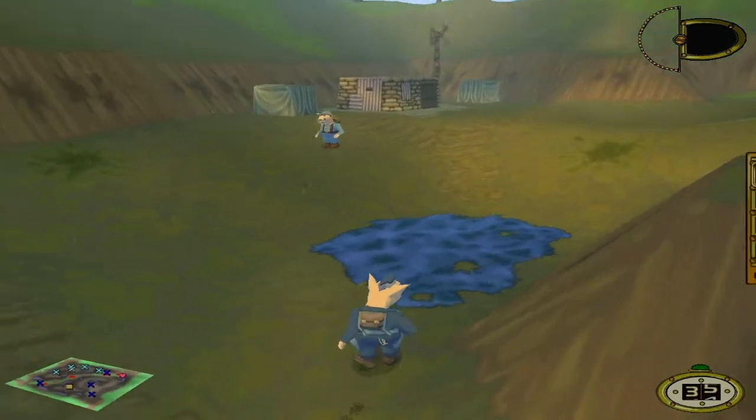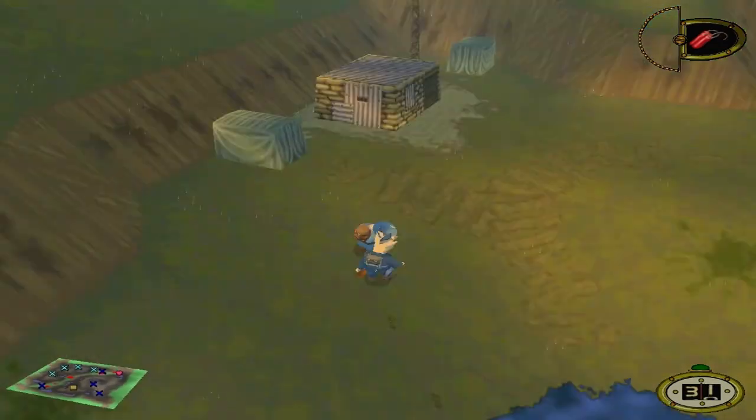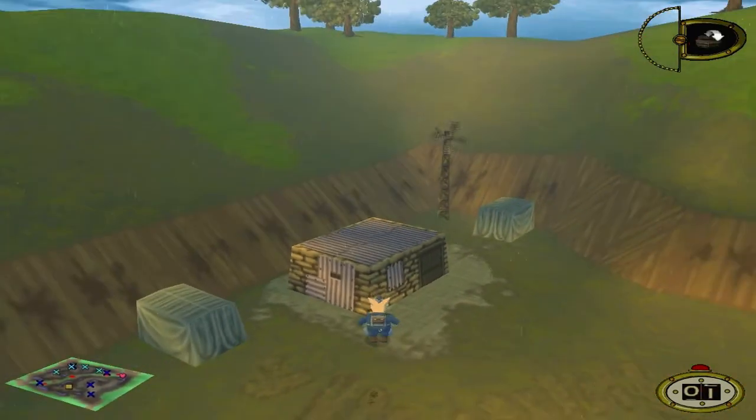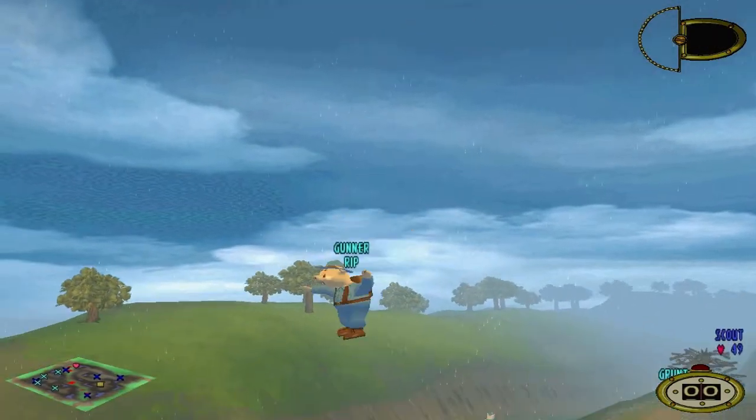The Gunner at this point only has 35 health, but the TNT does 50 damage — he has one of them, so I'm going to use it. Why not? And of course, use shelters wherever possible, because they can really protect you in very important moments.